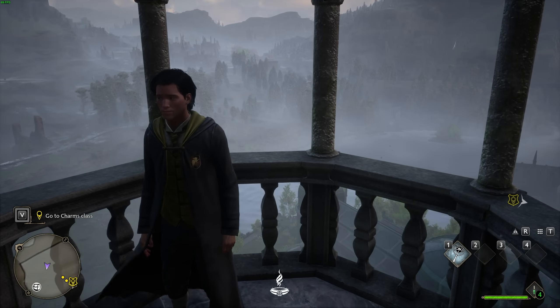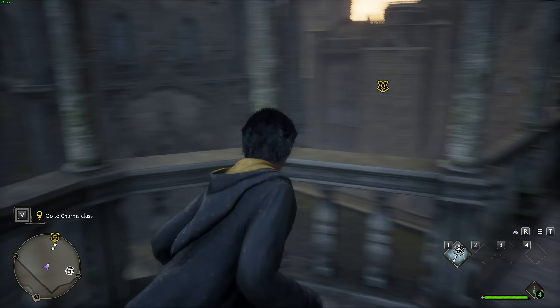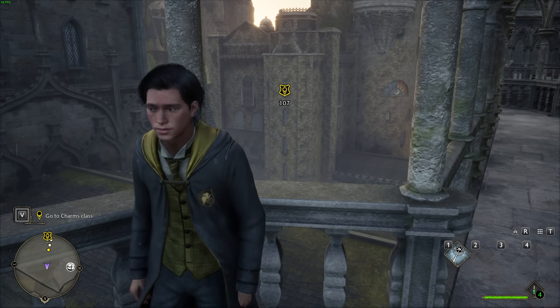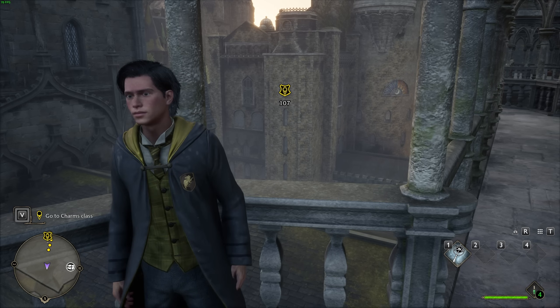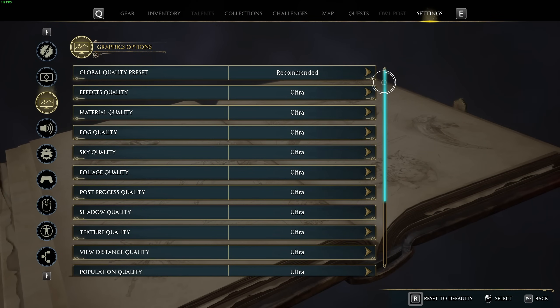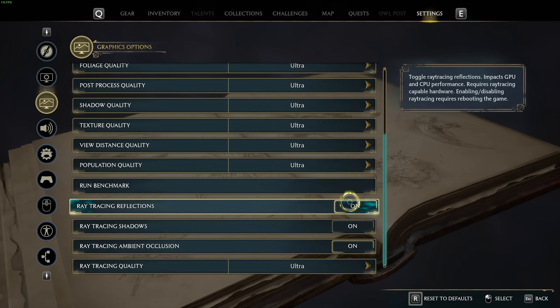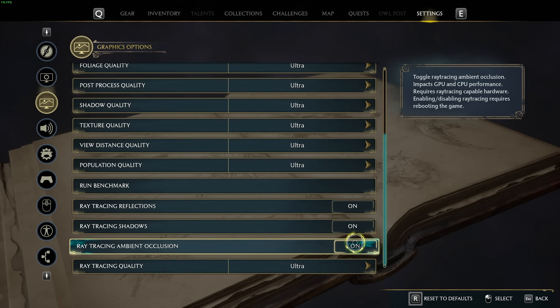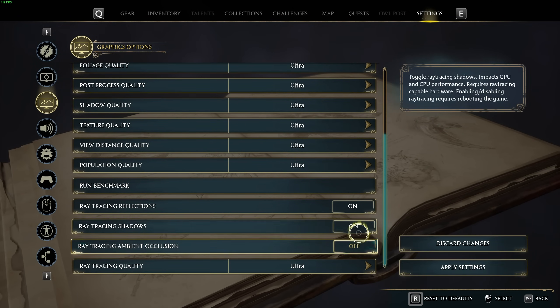I'll close the menu, wait for the menu closing FPS drop to subside, and just like that in this area here, I'm getting around 70 to 80 FPS with the normal default configuration of everything all the way to the max. The one thing that'll mainly gain you tons of FPS if it's enabled is turning off ray traced reflections, shadows, ambient occlusion, or lowering the ray tracing quality should you choose to keep any of these enabled.